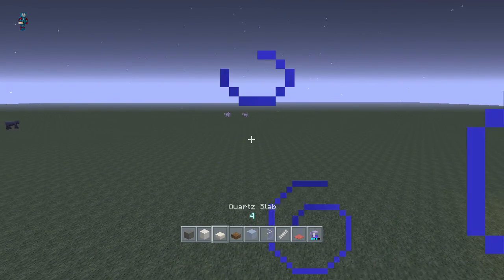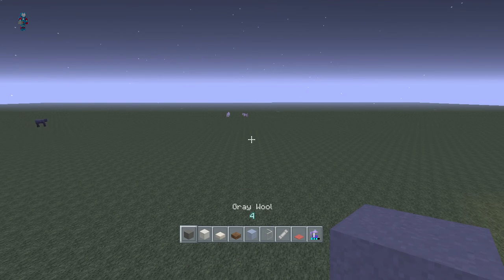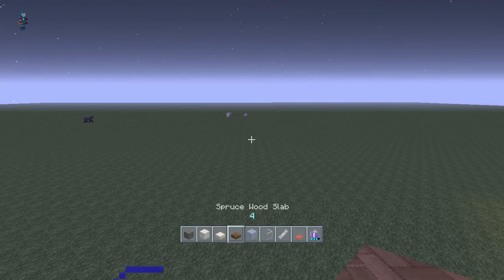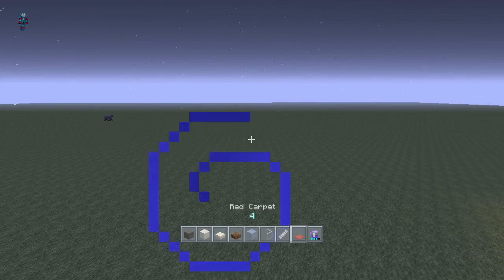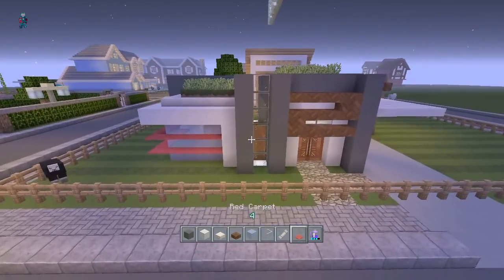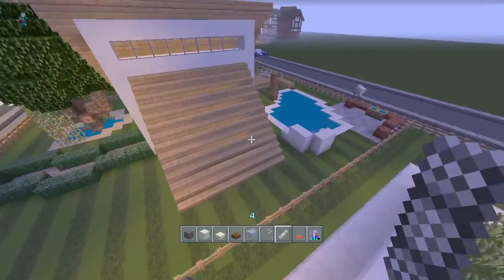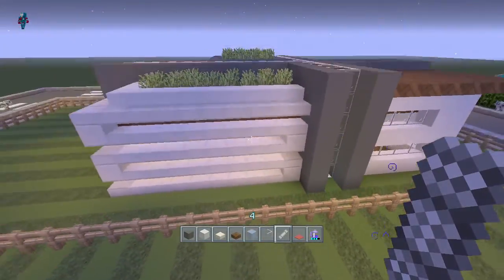The materials you're going to need are light gray wool or gray wool, quartz slabs, spruce wood slab, ice, glass, string, red carpet. I have night vision and I think that's all we're going to need right now. We can add the little roof gardens and stuff later on, but that looks like all we're going to need.